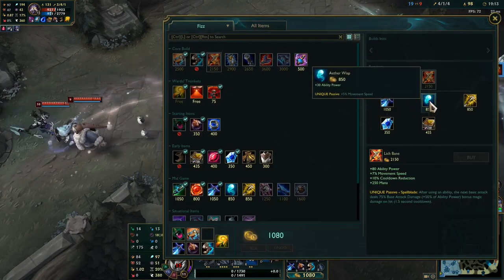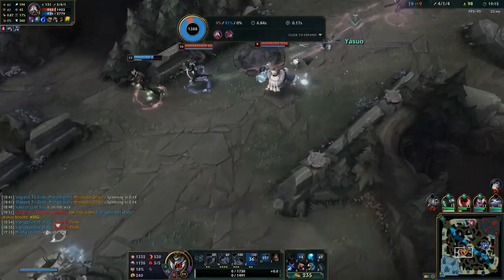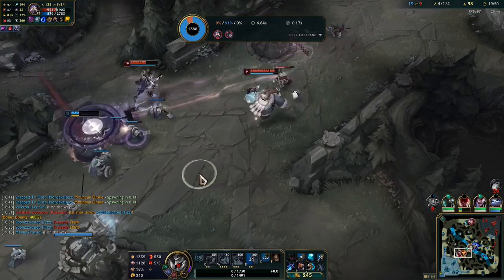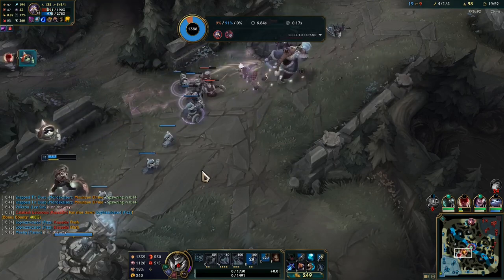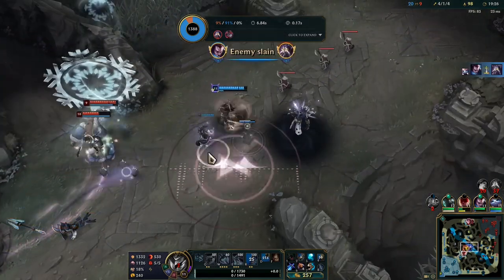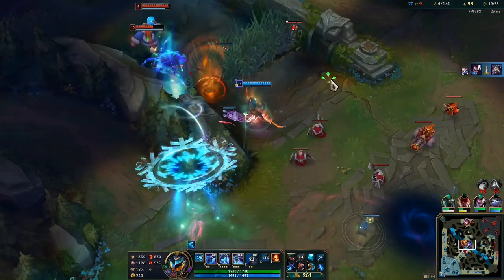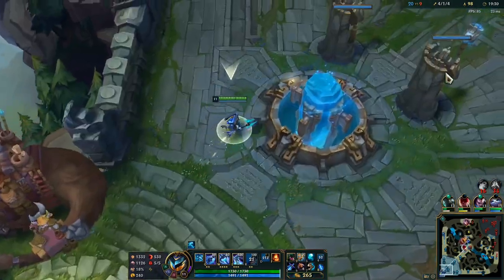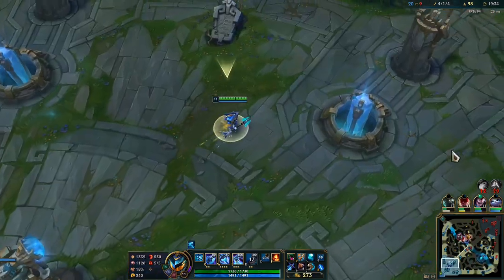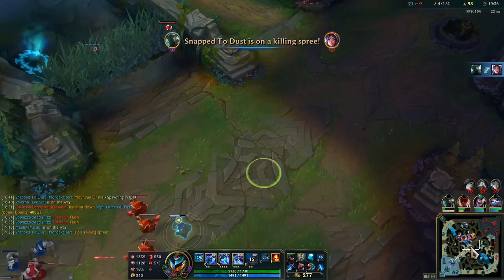I'm not too bent out of shape about that death — that was definitely my fault. I kind of was thinking in my mind I may be killable here; I should have just backed off and reset. If Lee Sin survives this, that's going to be pretty insane. Really, really good by my team here. Yasuo might kill all of them too. I'd like to take this dragon, but I really don't think I can take that dragon by myself.